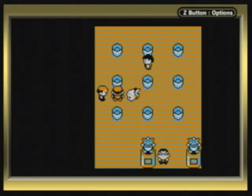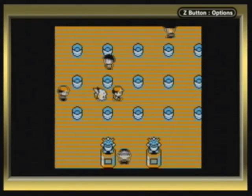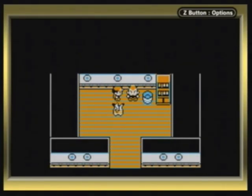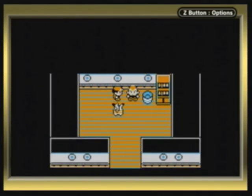Alright, let's give it a shot. Oh yes! Oh man, first try! I'm lucky. It's very helpful to find the switch in the corner. No switch there — okay. Alright, now we're free to take on the gym leader.